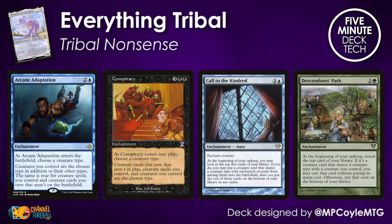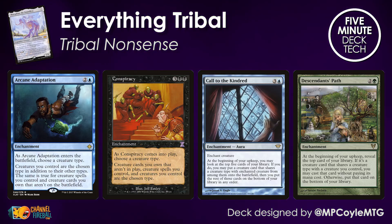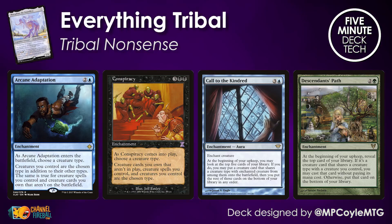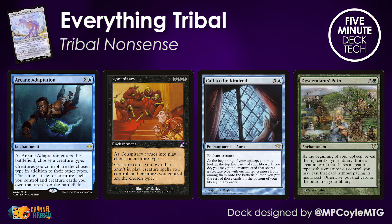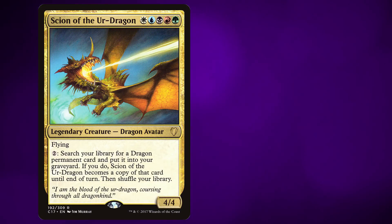Now we get to the really good stuff. Arcane Adaptation and Conspiracy — when you play these cards you can name any creature type. I heartily recommend you choose something like Brushwagg, Sponge, or perhaps Coward. As long as you name the same type with Morophon, all of those ridiculous four- and five-color cards that are so hard to cast otherwise are free — all of them, concurrently at the same time, can be played with Morophon's ability.